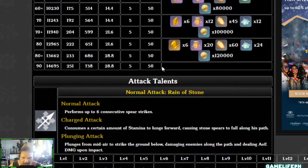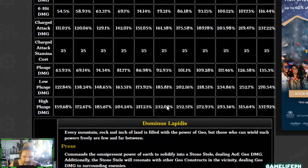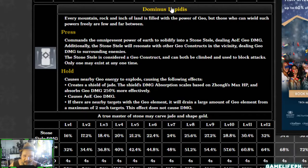Farming the Geo boss and getting all that Cor Lapis sorted out needs to be done if you are planning to pull for Zhongli. His normal attack multipliers at level six are approximately 44%, 45%, 40%, 56%, 52% — that's around 14%, 15%, 79%, and 161% — so his attacks are very fast but the individual multipliers scale low.